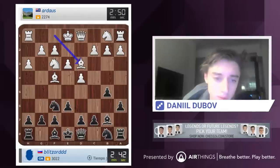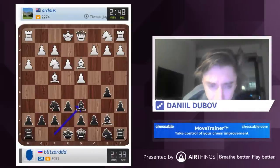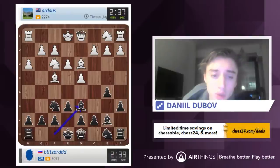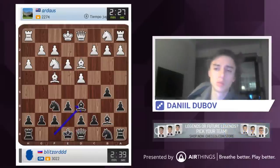Should we play c5? Okay, let's try to play bishop d6. This may look a little strange, but actually it's a typical idea. Sometimes in the London system Black plays this e6, bishop d6 with a pawn on d7. The point is that... I don't know what's the point to be honest, but maybe there is something.